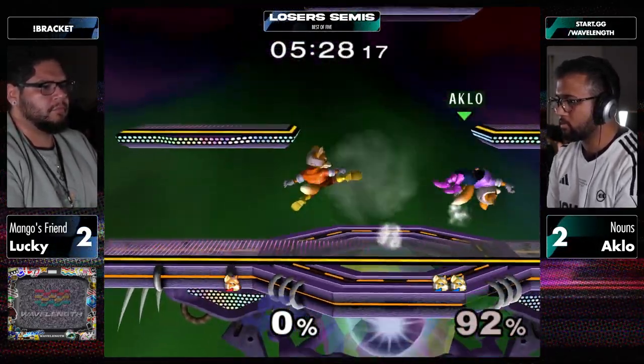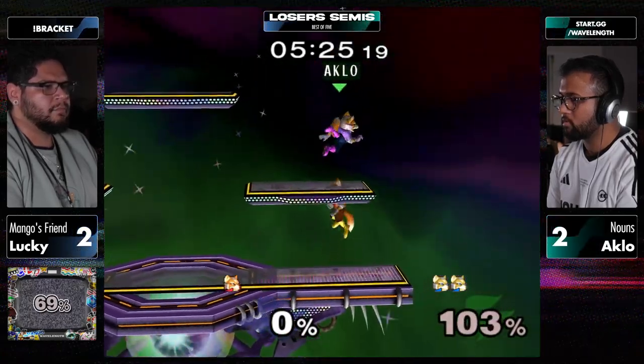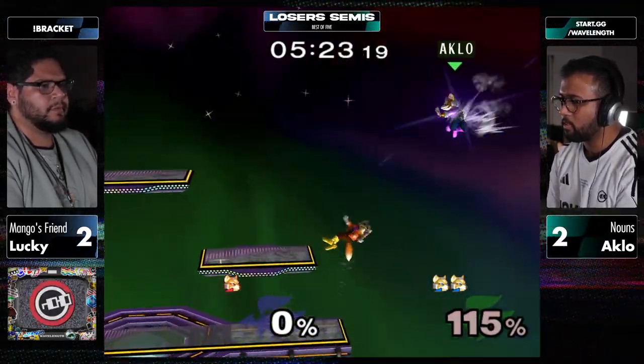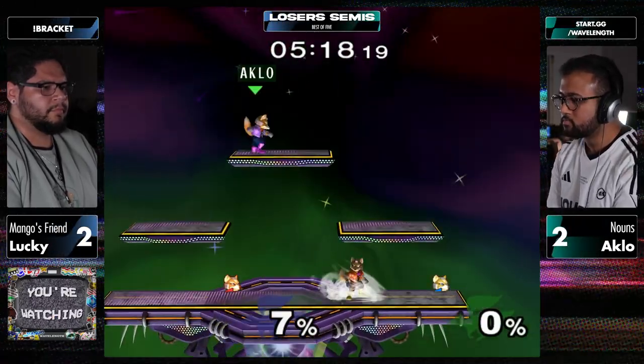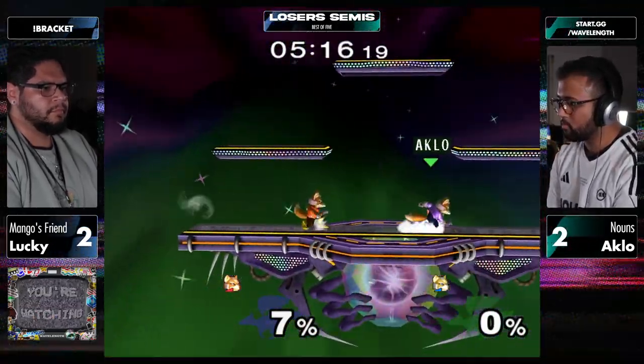The crowd is yelling for Lucky - he's the fan favorite here. Love the drill grab - goes right into there. He got caught with the push-off. Beautiful push-off. Last stock - game five. It could only be this way.